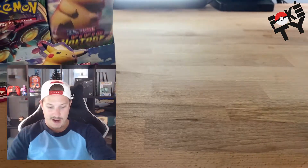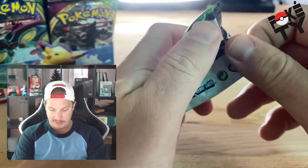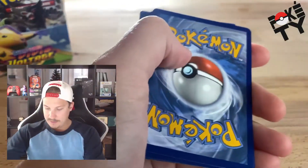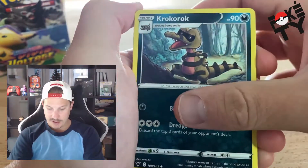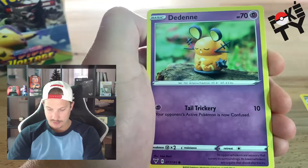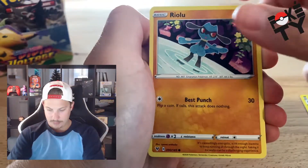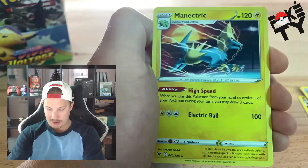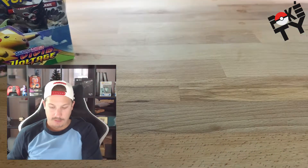I'll put all these in protective cases later, but saving time for now I've got them on a safe pallet next to me. The camera just fell off the desk, so that's exciting. One, two, three, and four energy. Crobat, Excadrill, Bea trainer, Dedenne, Pikipek, Chewtle, Rillaboom, Chimecho, Morgrem — reverse holo and a Manectric regular rare. Pack number four, a little bit of a dud.